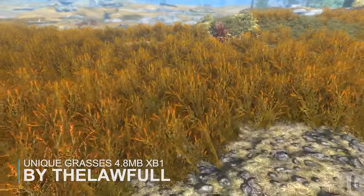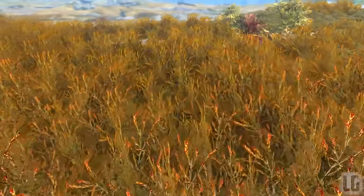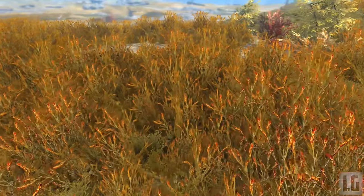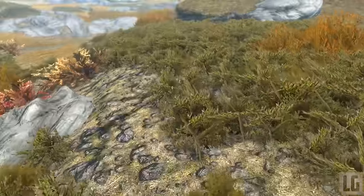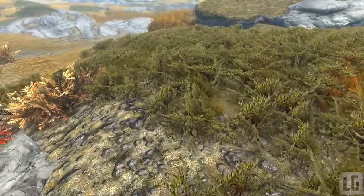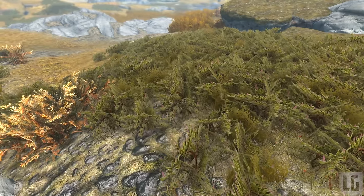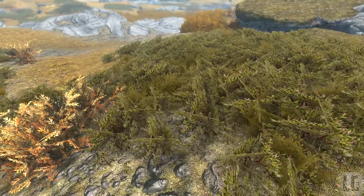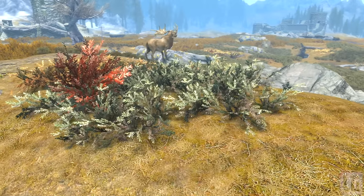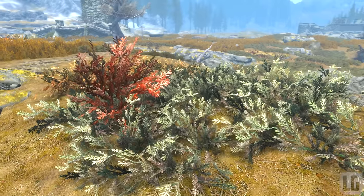Our next mod is an awesome one that has been ported over from PC to Xbox, and it's Unique Grasses. The mod completely changes the look of the grass in game and we can actually see the exact difference from the vanilla version. The mod completely redistributes all grass types to be more natural, all grass textures and their colors have been changed to match the Skyrim environment better, and finally the mod adds and edits loads of plants, grasses, and other stuff to make Skyrim look much cooler.